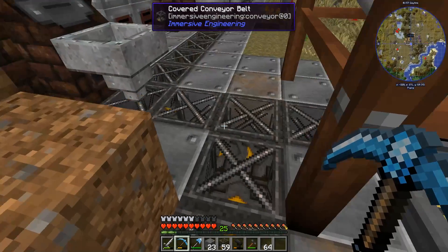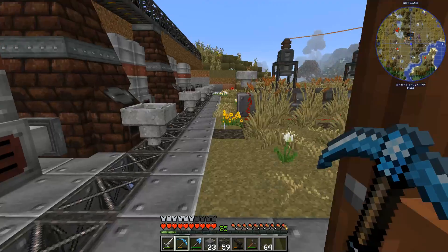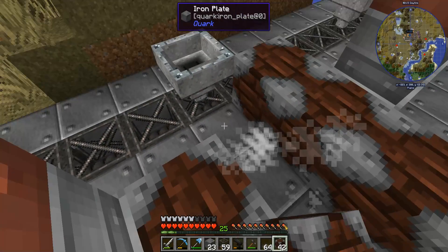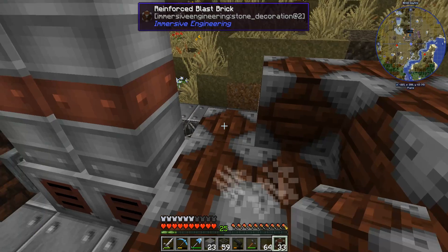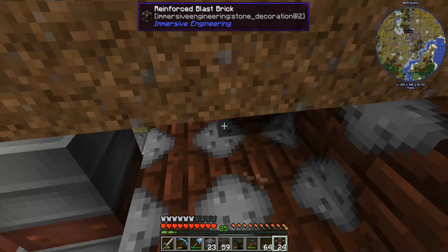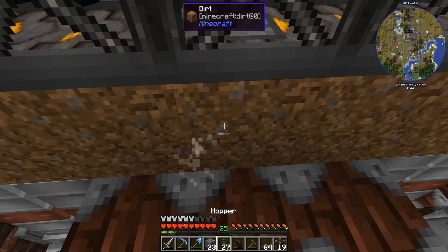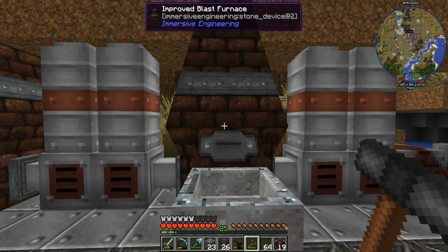I haven't even checked whether this is working correctly. It looks alright — we seem to have items exporting. It will be slow because there's no power hooked up to any of it, and obviously I do need to finish building these guys in here. As soon as I break that, I'm going to get items dropping down on my head and we're just going to have to deal with that as it comes, because we need to get a hopper in there.